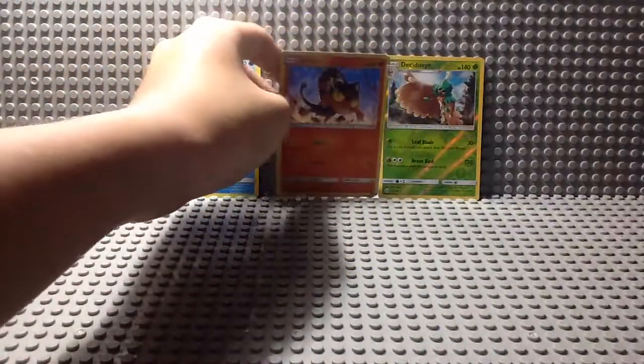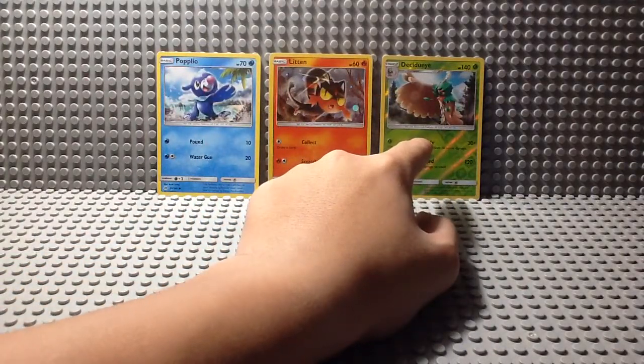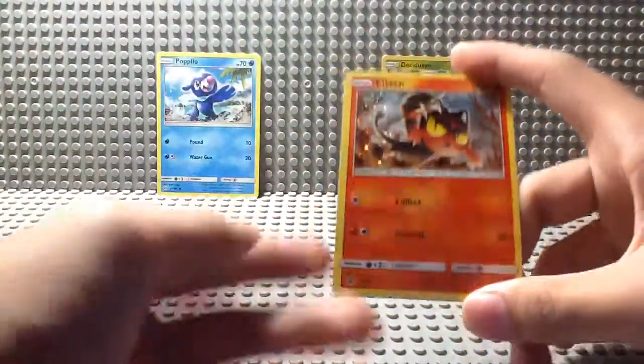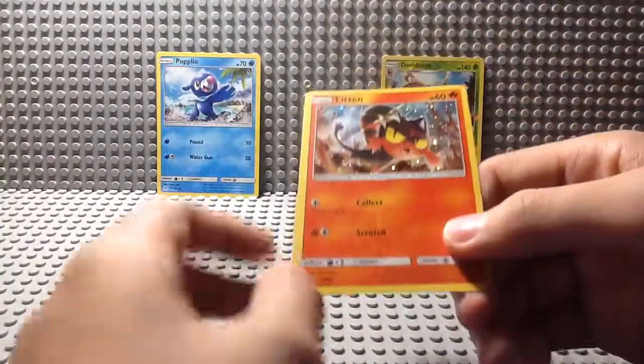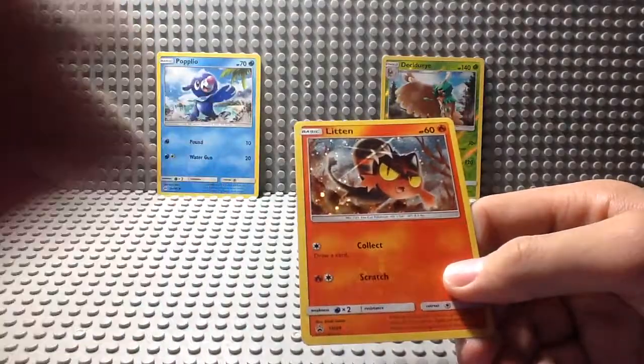These are all the Sun and Moon starters, except of course Decidueye, which is the final evolution of Rowlet — one of the first Pokémon of Sun and Moon that you will get to meet. This Litten is a promo card. You can see here SM08. This has a Galactic Hollow pattern, something I've talked about in the last video.